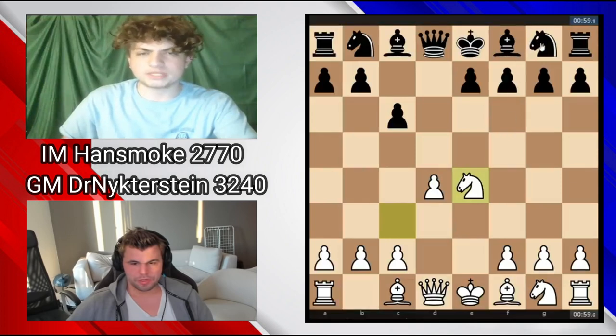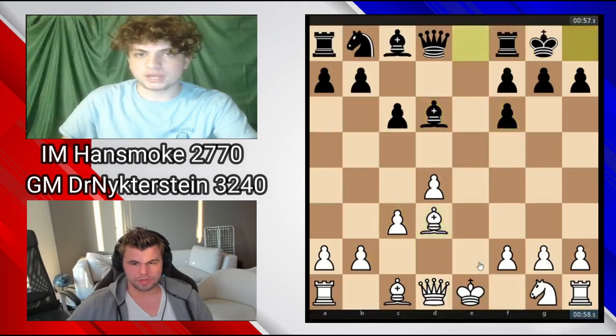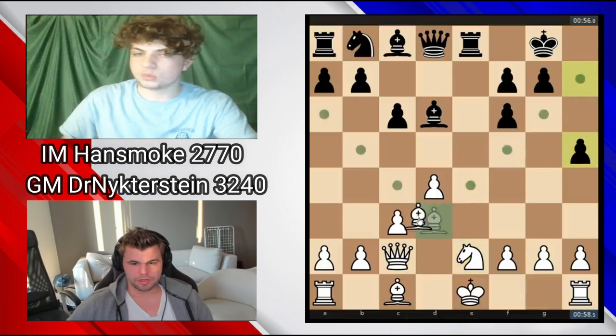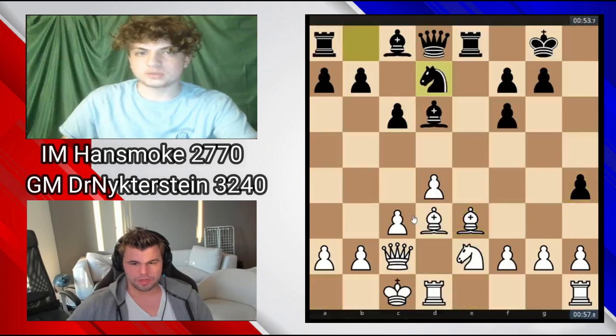I wanted to play fast and solid, so I played knight f6. I had some opening preparation. Developing my bishop, getting ready to castle. He plays bishop d3, I castle. Now queen c2, eyeing my pawn on h7. I go rook e8, check. The knight has to move. I go h5 — the pawn is not hanging anymore. Bishop e3, h4 now. Castles, knight d7.